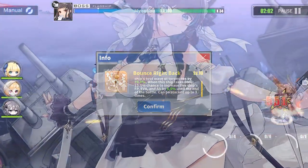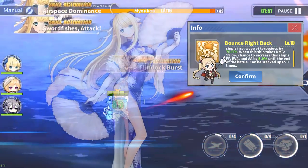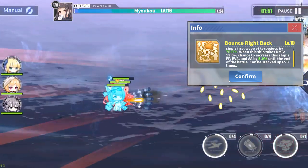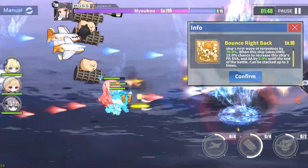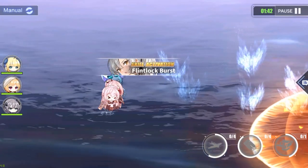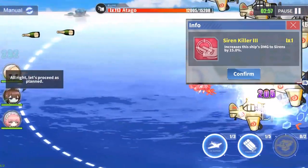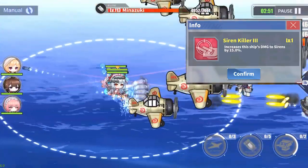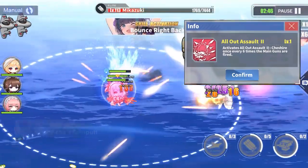The second perk is 'Bounce Right Back' — your first torpedo launch has a decreased loading time of 70%, and every time you take damage you have a 15% chance to increase this ship's firepower, evasion, and anti-air by 5% until the battle ends, stackable up to 3 times. This is really strong; the longer the battle lasts, the more damage Cheshire will deal. The third perk is 'Siren Killer,' increasing damage against sirens by 15%. Lastly, her 'All Out Assault' skill sends paws at enemies with pretty good damage output.